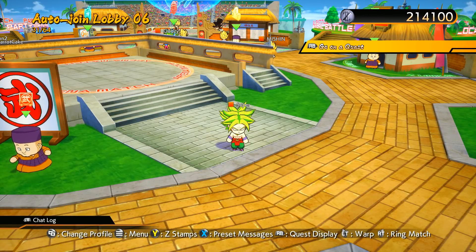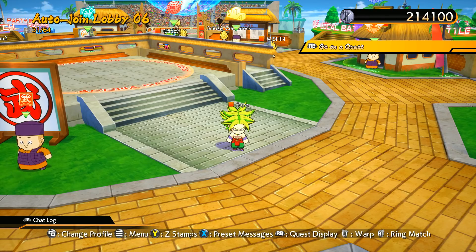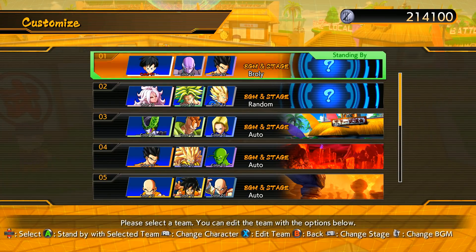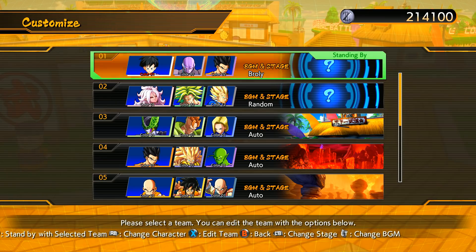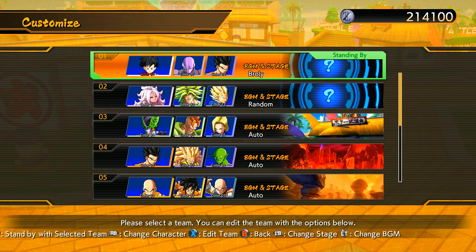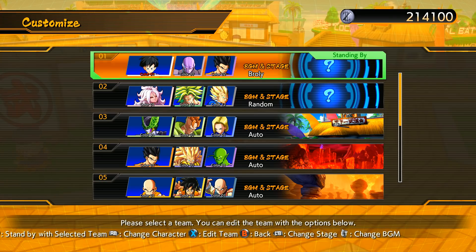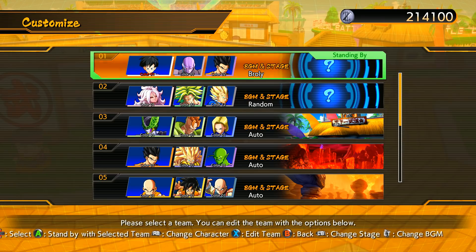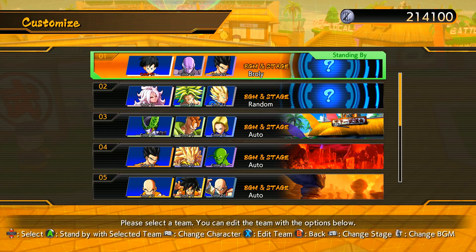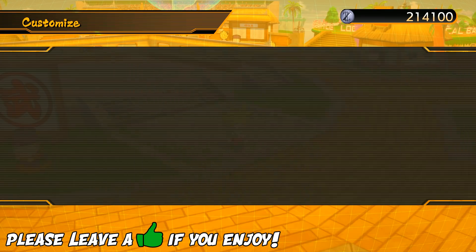What's up ladies and gentlemen, it's Super here. Welcome back to another Dragon Ball FighterZ video. Today we're going to be playing a bit more with Videl. I really enjoy playing Hit and I wanted to pair Videl up with Gohan. I've been really enjoying Videl, and same with Jiren — these are two of the most fun DLC characters I've played. Make sure you leave a like rating.